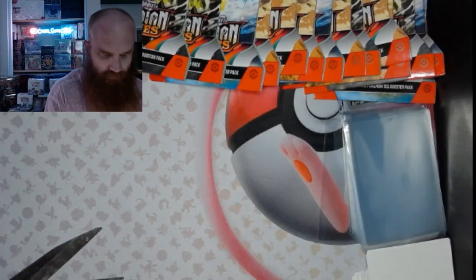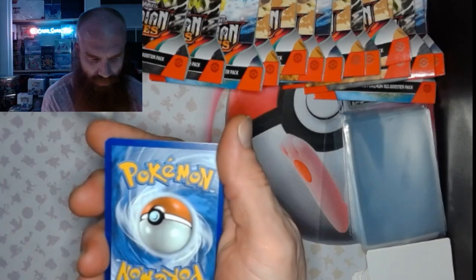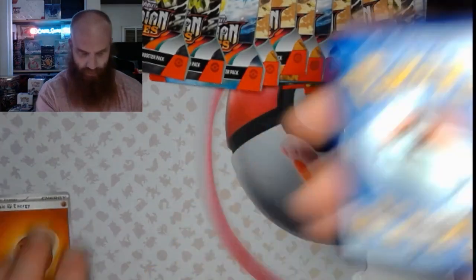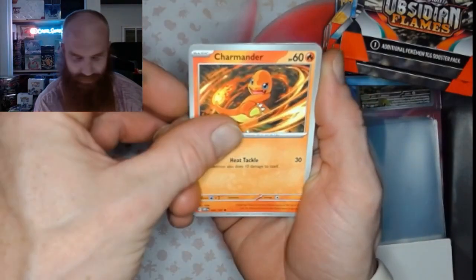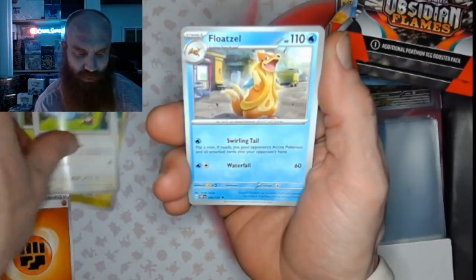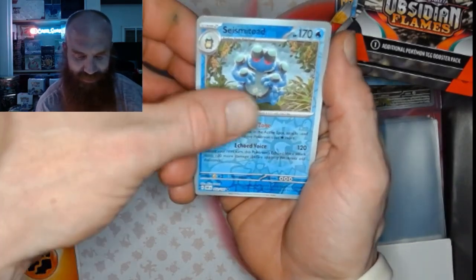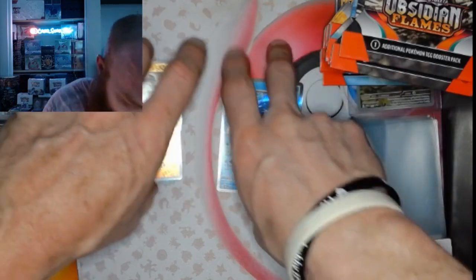We're going to cut them to make it a little bit faster. Oh, you see a Charmander! Okay, let's flip it over and see what we have. Charmander, Dratini, Oddish, Swablu, Floatzel, Umbreon, Lapras, a Seismitoad, Toad School Reverse, and a Palafen Holo. Alright!